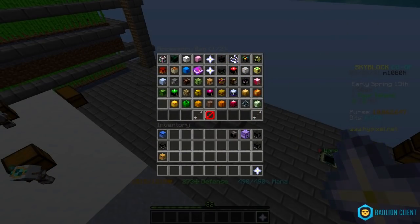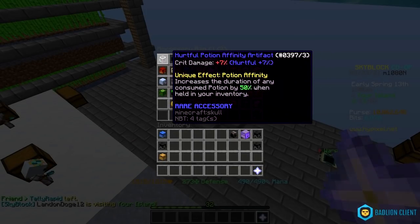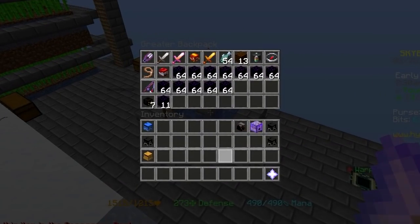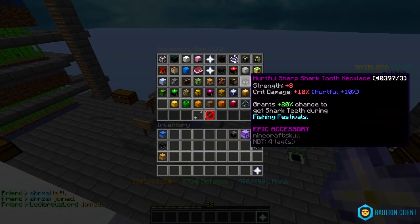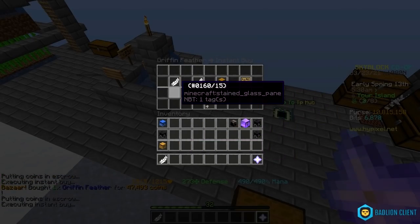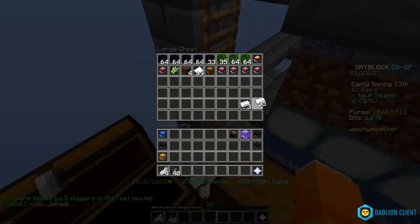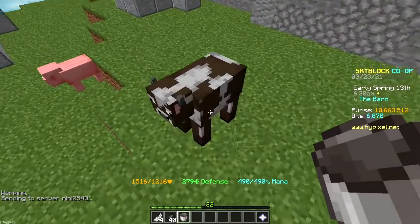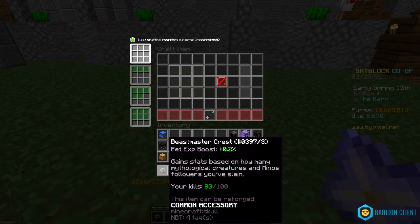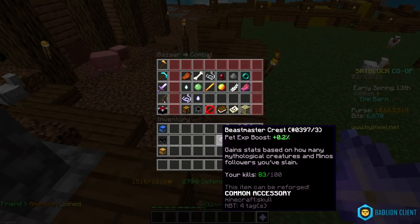Next we have the beast master — I could've sworn I had one of them somewhere, but apparently I don't. I did some research and I need four griffin feathers and 40 ancient claws. Oh, and I also need a bucket of milk for some reason. I can't believe I'm milking a cow in Hypixel Skyblock. There we go — I can make it. I had 83 kills tracked on this because it's based on your profile, not the accessory itself. I'm gonna go all the way up to the rare variant because after that it gets pretty expensive.